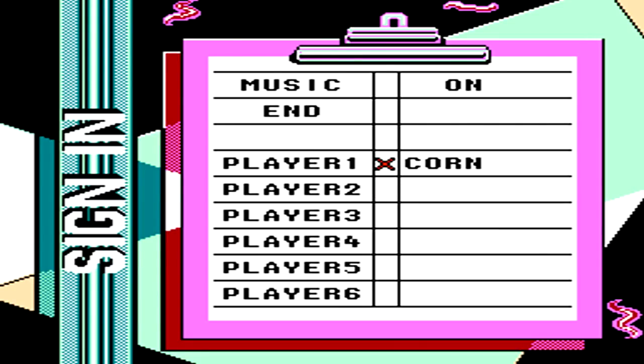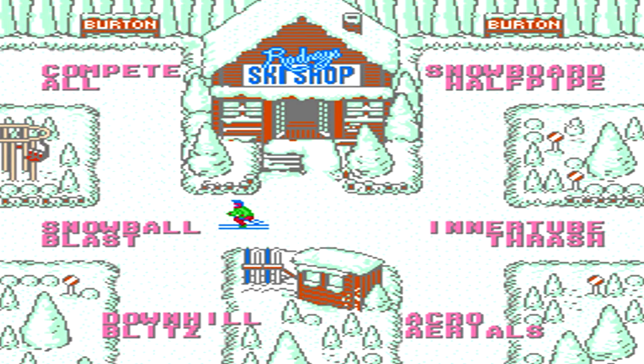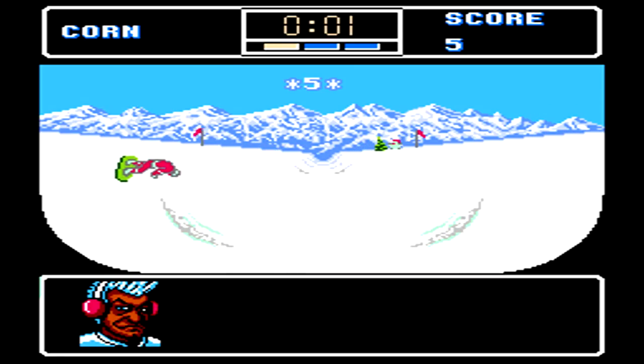Once you've done so, you'll back out of this menu, and then you can either go to Compete or go to Practice. We're going to go to Compete, and then you can move around here selecting each individual event that you would like, or go to the upper left corner to complete all events. The first event we'll be doing is the Snowboarding Halfpipe.